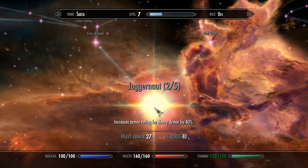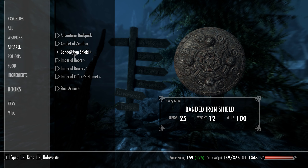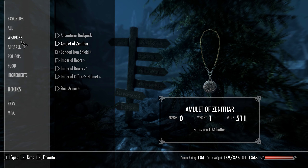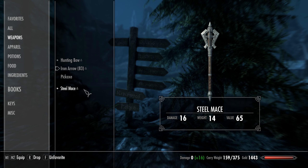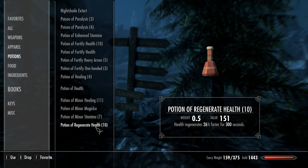Hello and welcome back to Skyrim. Today we are continuing our legendary warrior and we are going to head up to Bleak Falls Barrow - I actually got it right. Let's look at our stats: we are level seven. I wanted to do this at level five but by the time we got everything done on my list we had gotten there.